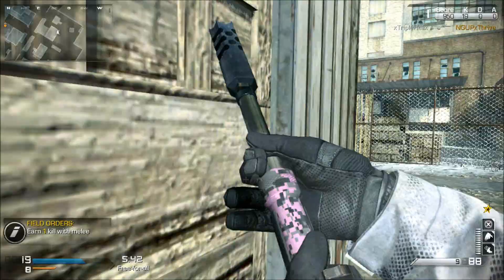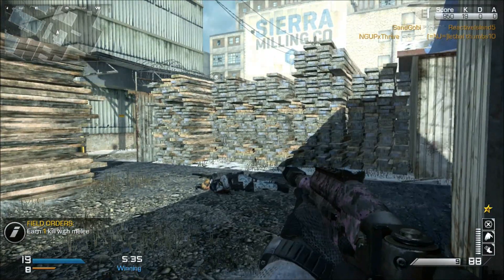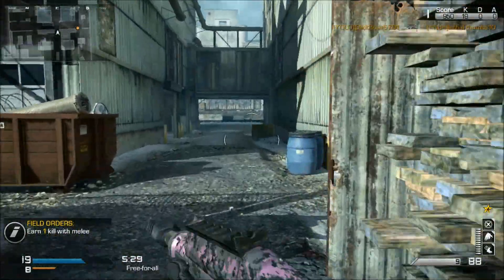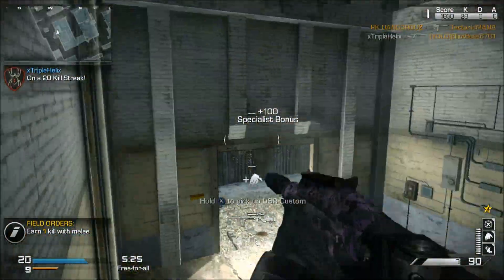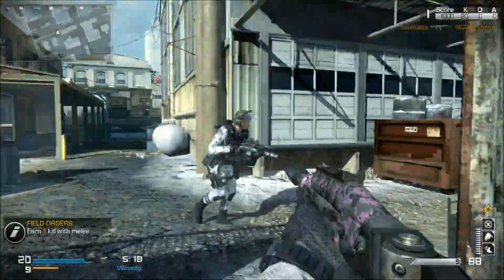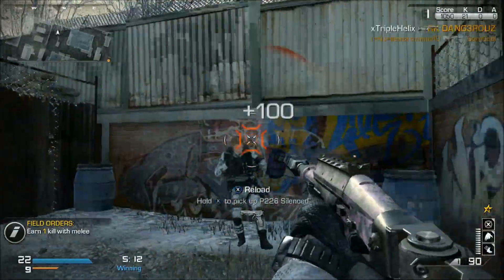I do default towards assault rifles, and judging by the people I've run into in this game, I think everybody is kind of on the same page with that. I'm pretty sure it's not just me, because I rarely find myself being killed by submachine guns and almost never by shotguns. The first entire week of playing this game, I don't think I got killed one time by a shotgun.